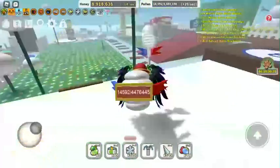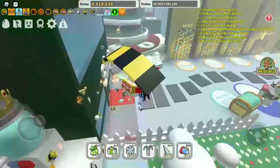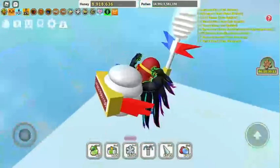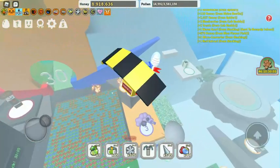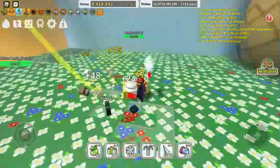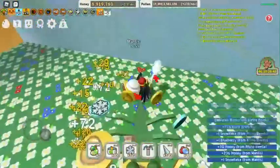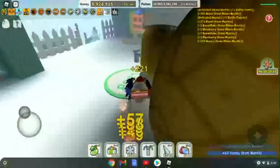My next tip is do your bug runs. Especially now that they have snowflakes and gingerbread bears that you can draw off, and I think sometimes you can get bee quips. You should really be doing your bug runs. Basically you go around and kill every mob on the map — not talking about the bosses, but other stuff. Look, I'm getting so many snowflakes from this, and snowflakes help a lot.